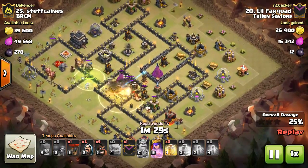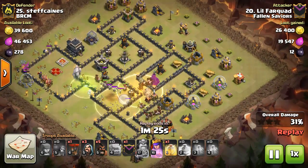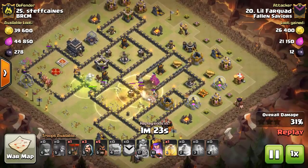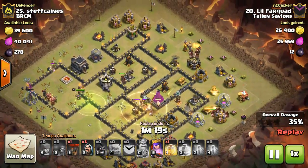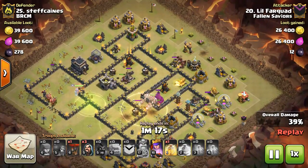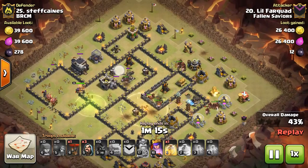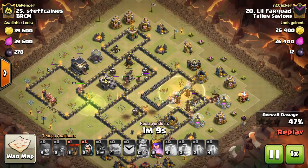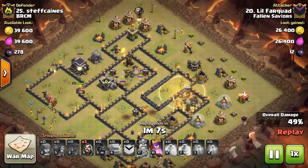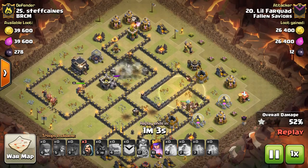I was pretty sure there was going to be a double giant bomb right there, but there was just one and some small bombs. I panicked and threw another heal spell right there, which turned out really well because there was actually another giant bomb right there. I deployed hogs over here and over here — there's another double. This is a fresh hit; I wasn't expecting it right there, but it worked out really well because these hogs set it off while the main group of my hogs is safe over here.